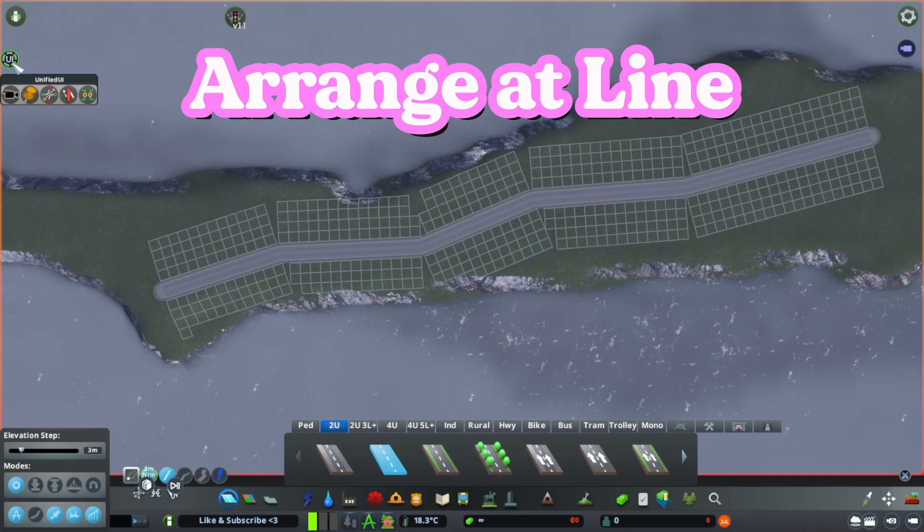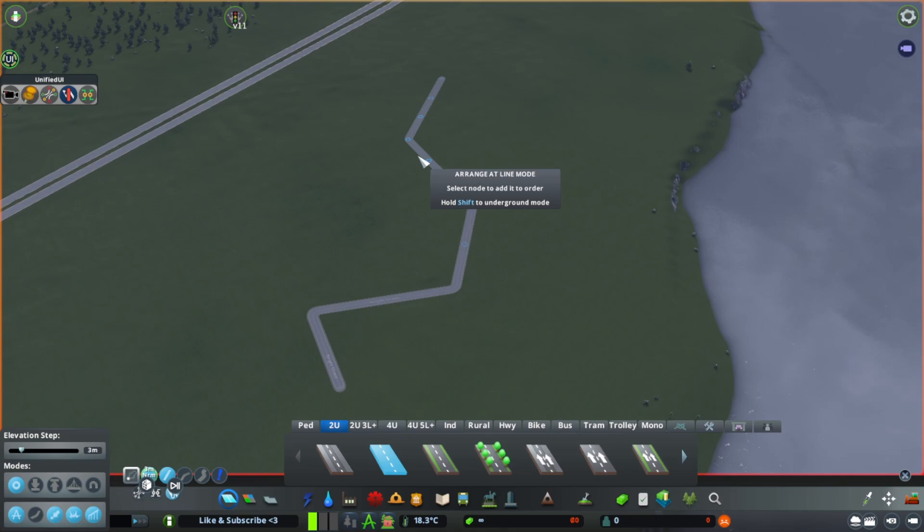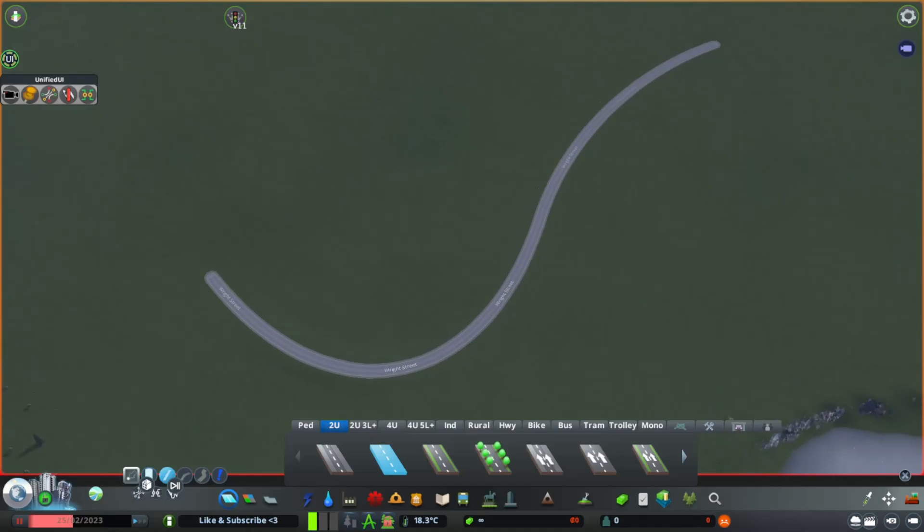Arrange It Line is great for taking roads that are a bit awkward and curving them nicely, similar to the Set Slope mode. Just select the nodes that you'd like to adjust and hit Enter, and Network Multitool will work its magic.